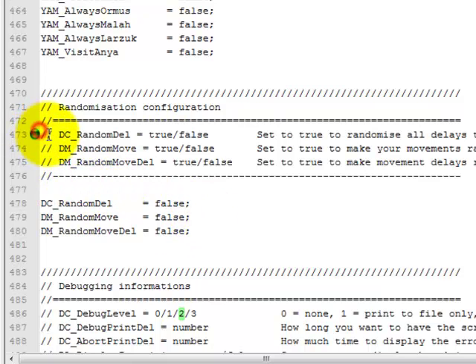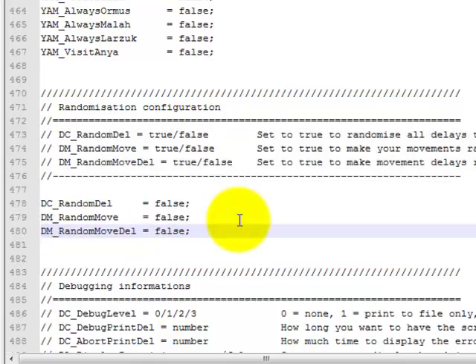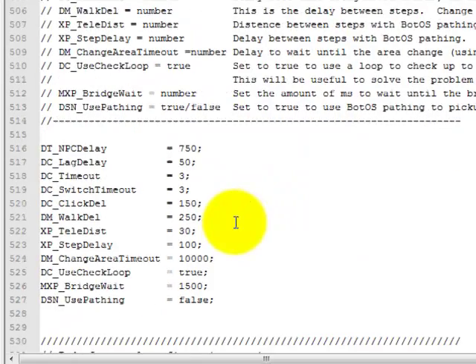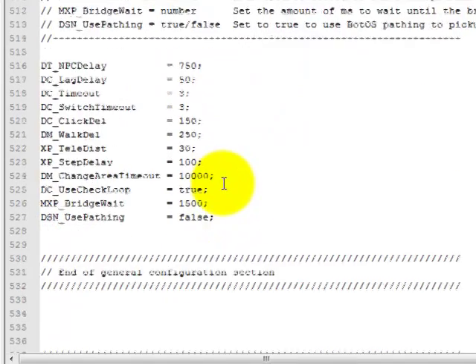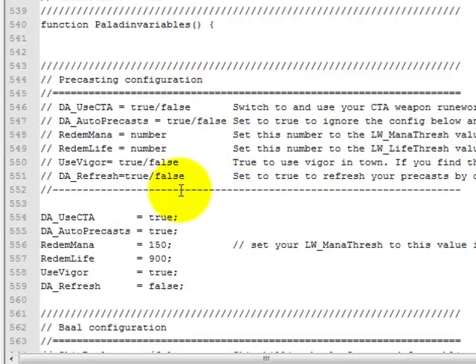These right here — random delays — you can set those to true if you want, it doesn't matter, it's up to you. You won't need to mess with any of that. Your use CTA — make sure that's true if you have a CTA. Your auto precast — make sure that's true. These I've never changed. I don't know.